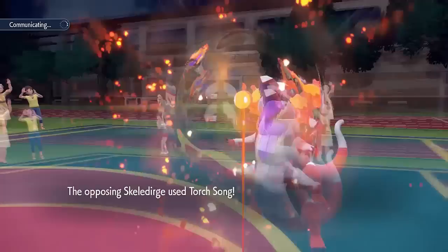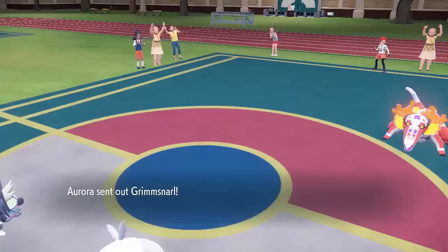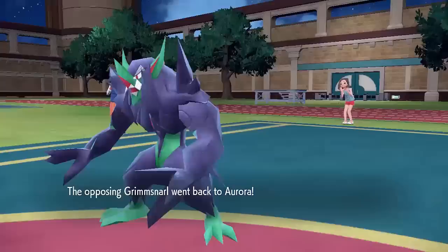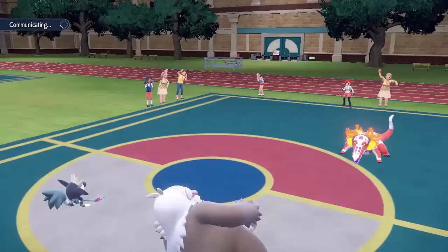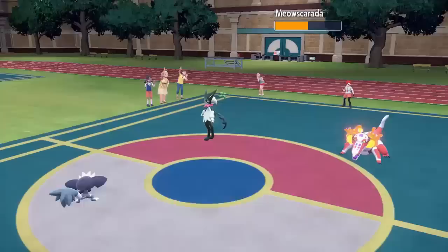The one thing I need to bear in mind is that the only way I have to hit Skeledirge is with Shadow Claw, and that won't have the burn damage boost — I'll actually have a damage reduction because of the burn, so that's something to bear in mind. The opponent's now bringing in Grimmsnarl to try to get some attack drops onto my Slaking, which is kind of fine because I have Unaware on Slaking, so any stat changes on it are going to be ignored anyway. I just need to make sure I can take out everything around the Skeledirge and then concentrate on Skeledirge itself.